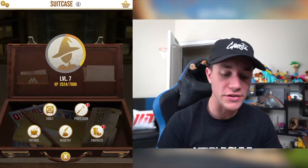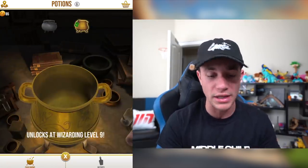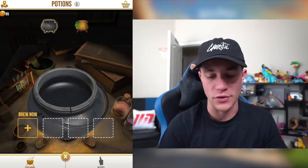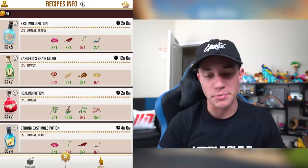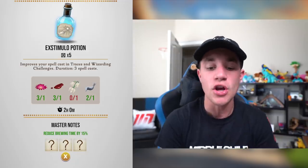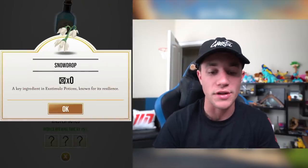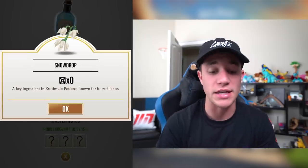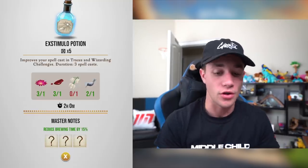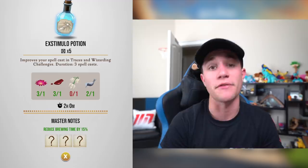Hopping back into your suitcase, potions on the left. So as you can see, you've got your cauldron. If you have this cauldron on the right, you need to be level 9 — I'm only level 7. Bottom left, brew now — you click that and it opens up your brewing. If you go to the bottom right, there are recipes. It shows you the recipes. Let's look at Exstimulo Potion — improves your spell cast and traces in wizarding challenges. Variation: three spell casts. It shows how long it takes, which is two hours. It shows what ingredients you need. I'm obviously missing the Snowdrop — a key ingredient in Exstimulo Potions, known for its resilience. And you can click those little items to know how much you have. There are also Master Notes which reduce brewing time by 15%.